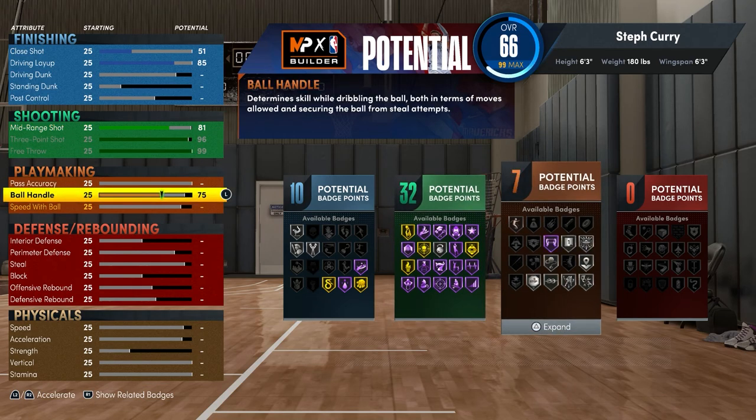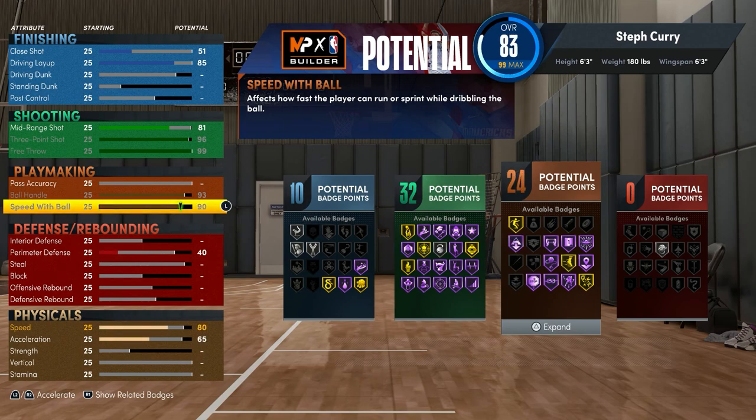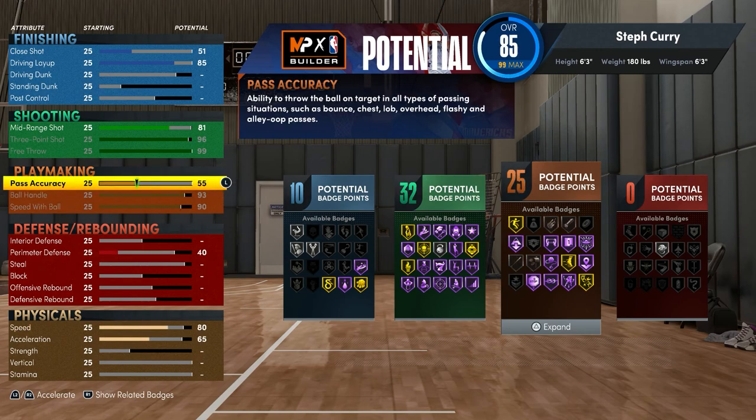Going into the playmaking, you want to max your ball handle, max your speed with ball, and for the pass accuracy you want to put it to at least 85 — because from 84 to 85 you go from silver to gold bullet passer. I put it to 87 because at 86 you get an extra playmaking badge and at 87 you get gold needle threader, which is a pretty good badge to have.